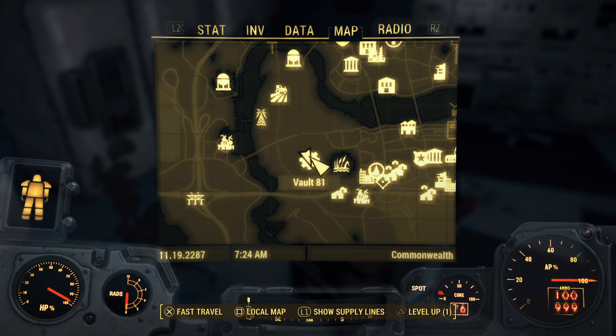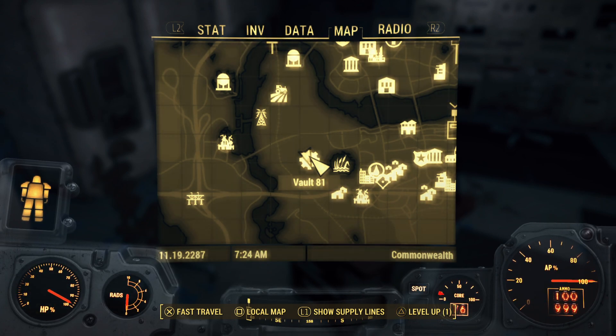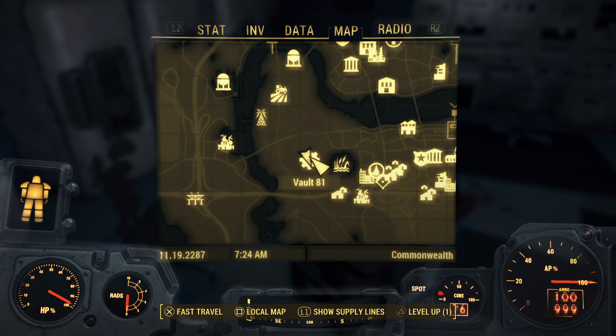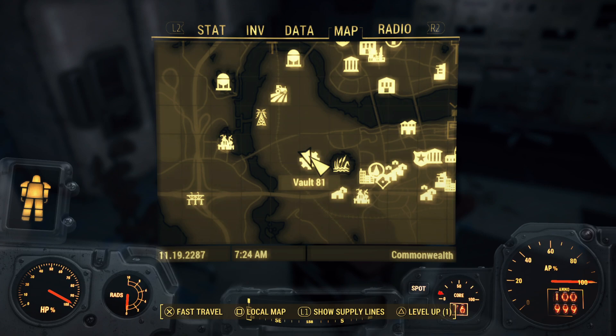You can use the serum on yourself or save the kid — either way you can get the bobblehead. You also recruit Curie as a companion. This has been how to get the Medicine Bobblehead in Fallout 4. I hope you leave a like and subscribe to my YouTube channel if you haven't already.